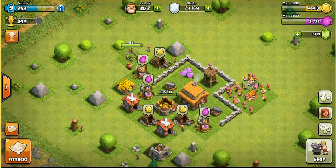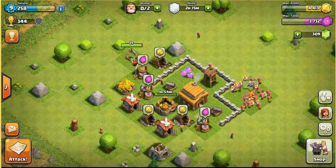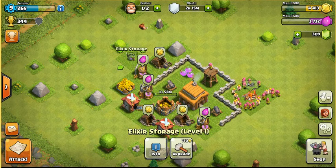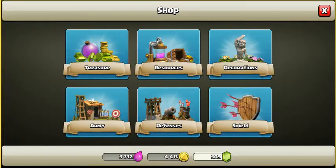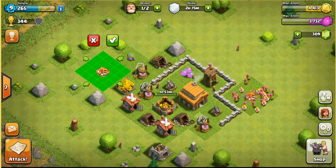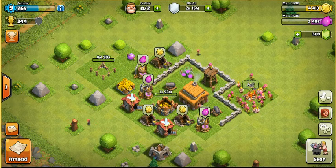I'll be using goblins — that's all I'll be using. It's worked out for my account on my iPad, which I started new. I'll be implementing that strategy with this army camp, and it really gets you resources pretty quickly.